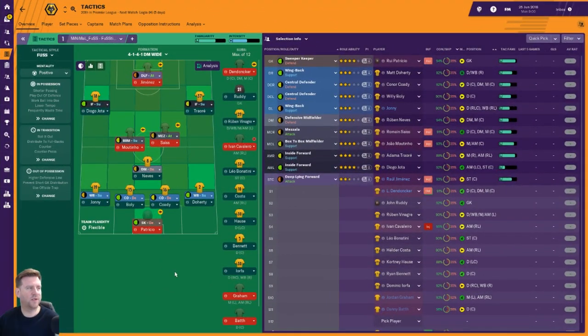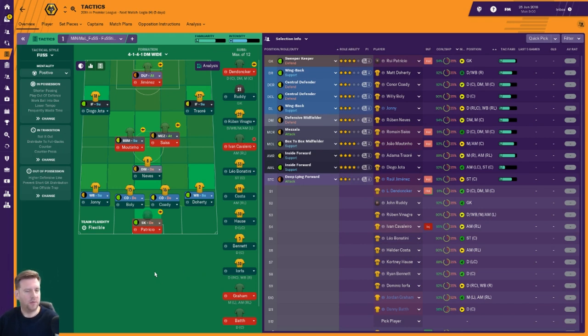Tactic two is Minimal Fuss's Fustidious tactic — it's the 4-1 DM wide. Despite looking a little bit defensive, with two wide attacking areas, it's positive and it's the tactic with the fewest instructions. In possession: short passing, play out of defence, work the ball into the box, lower tempo and waste time. Transition: roll it out, distribute to fullbacks, counter and counter press. Out of possession: high defensive line, prevent short goalkeeper distribution, use of the offside trap. Patricio is a sweeper-keeper on defend. Wingbacks on support — Johnny and Doherty. Centre-backs on defend — Boly and Coady. Ruben Neves drops to defensive midfielder on defend, with Moutinho as box-to-box midfielder on support. Saiss is the mezzala on attack, with Jota and Traore as inside forwards on support. Jimenez is a deep-lying forward on attack.